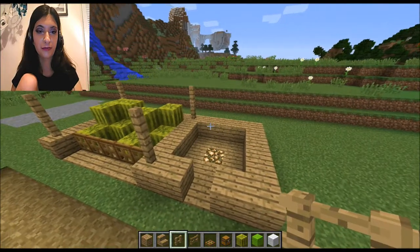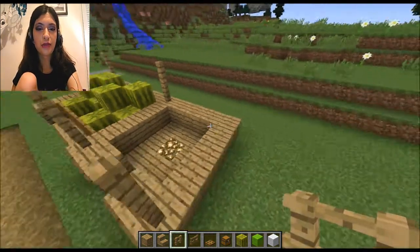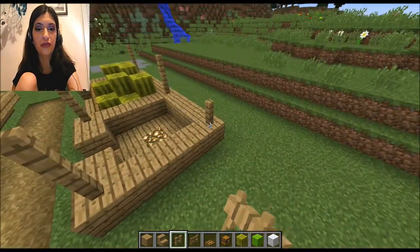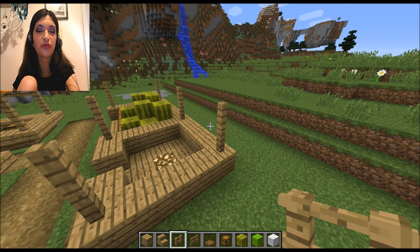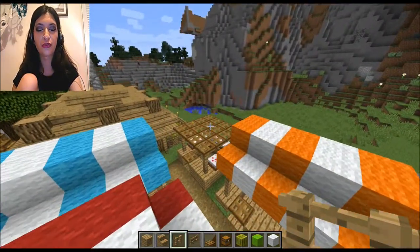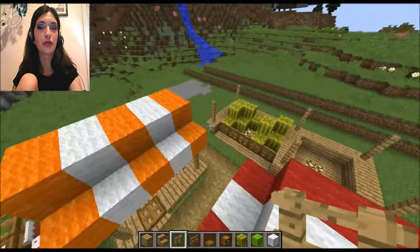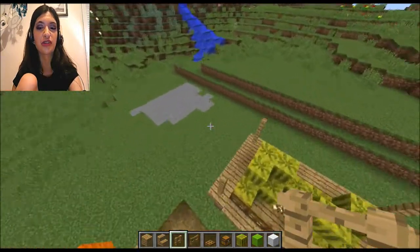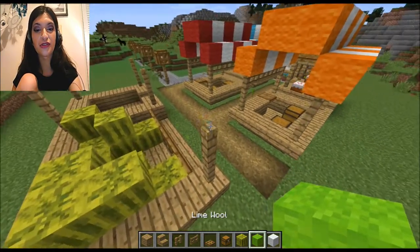I'm going to have a roof go over that. I'm going to make it like the roof of the cake thing over there so it's all cohesive. If I have a similar roof there and then another roof over there, it makes sense. If I only have this style of roof here and nowhere else, it'll look out of place.